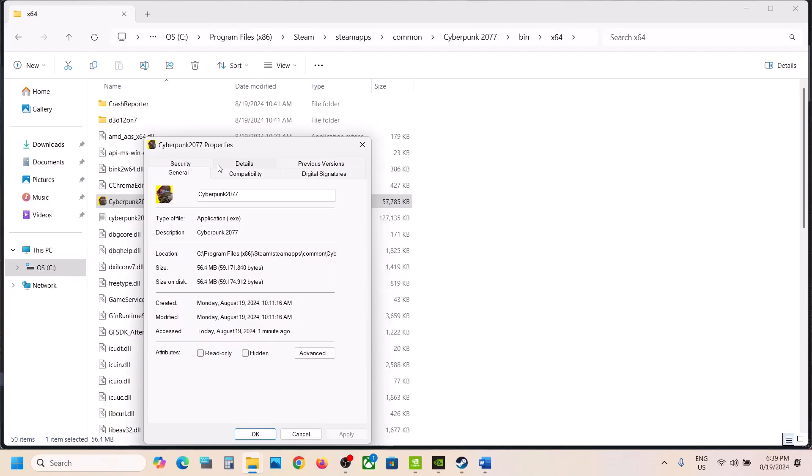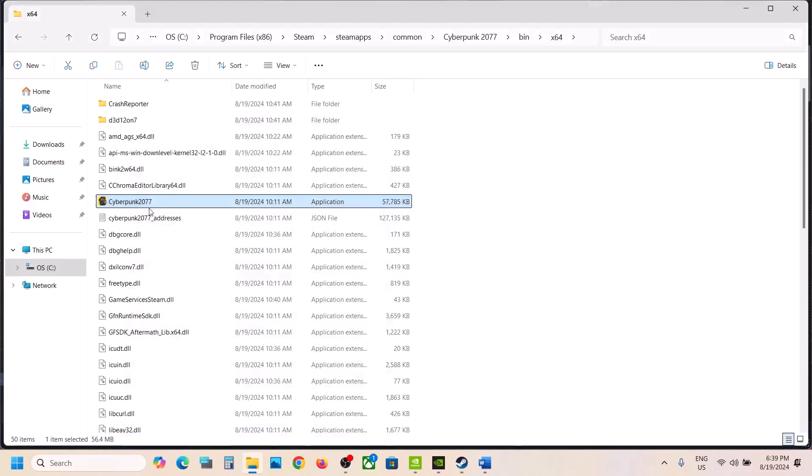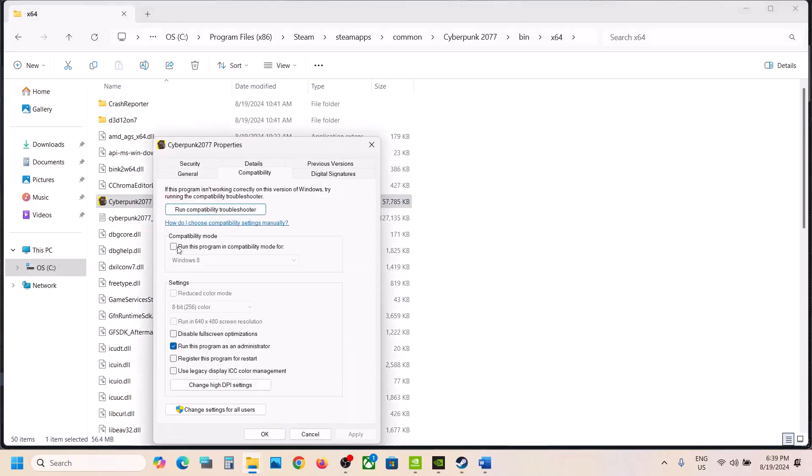If still not working, right-click on the game, select Properties, go to the Compatibility tab, and check the box which says 'Run this program as an administrator.' Hit Apply, click OK, launch the game and check.